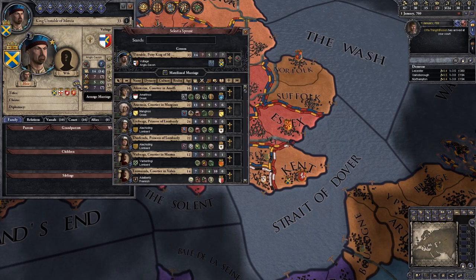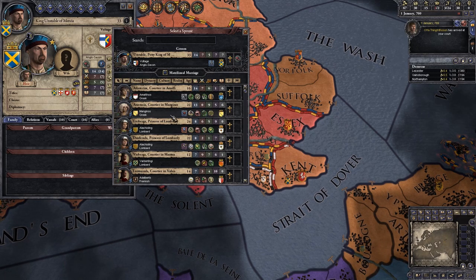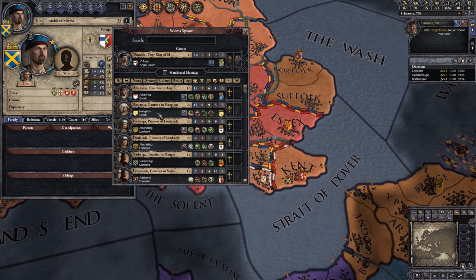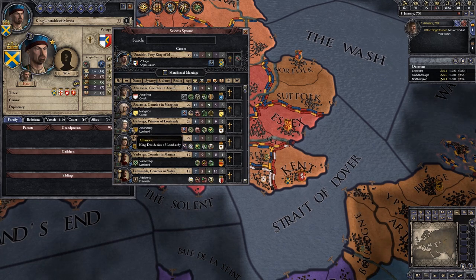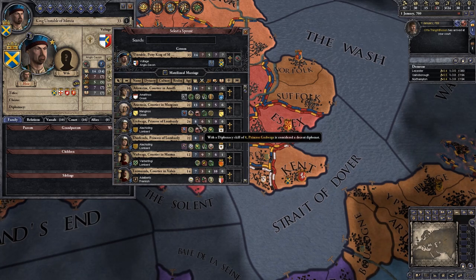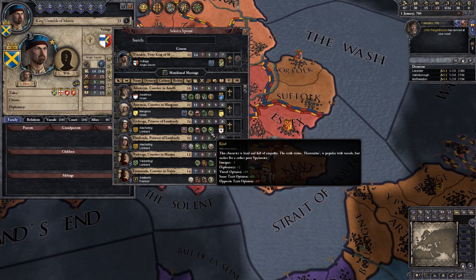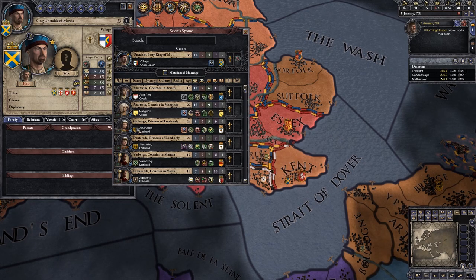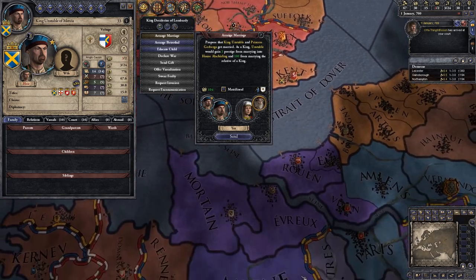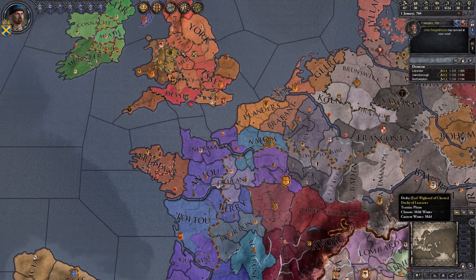Let's go again and sort by rank. Even though some people technically are princesses, they don't hold any land. There's one with a relatively decent diplo score — she is gluttonous, brave, kind, a tough soldier but deceitful. We would actually gain prestige for that though, and it would give us an alliance with Lombard. So let's go ahead and do that. That means we can now get married.